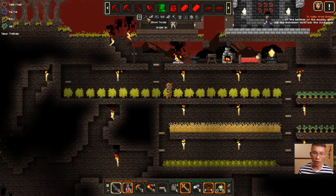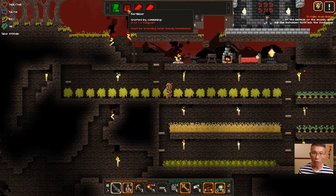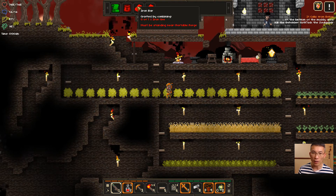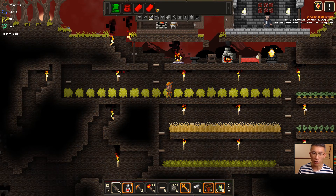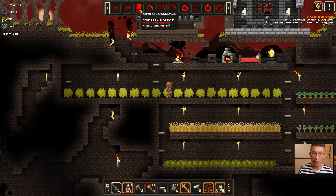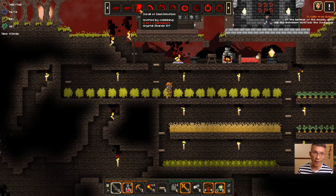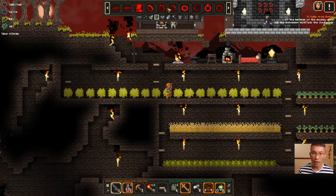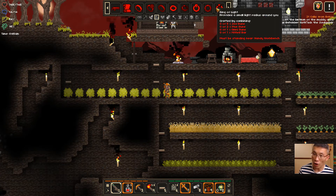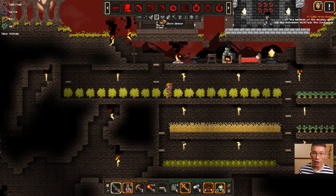Crafting has various kinds of tools, materials — whether fertilizer, different kinds of bars — and as you level up you get more. There are magical stuff as well, like the scroll of identification to identify unidentified items. There are also various kinds of rings you can craft, and each ring will consume a rune to create.